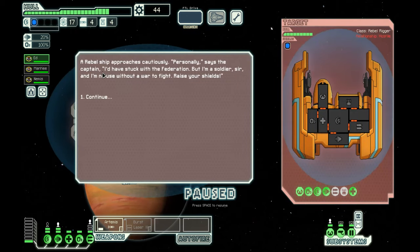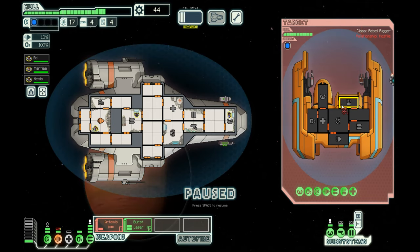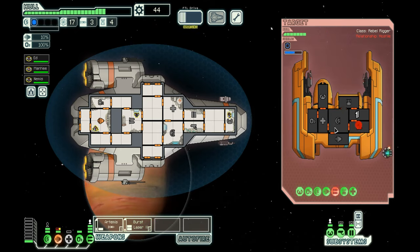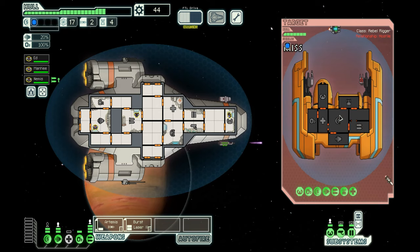A rebel ship! The captain says personally he's stuck with the Federation but he's a soldier and no use without a war to fight. Raise your shields! God damn rebels. They have a drone defending them — is it an anti-missile drone? Go for the shields! It didn't do anything — the missile just missed. The drone's freaking me out. We have limited missiles. Hit that shield! Mother of god, hit that shield!